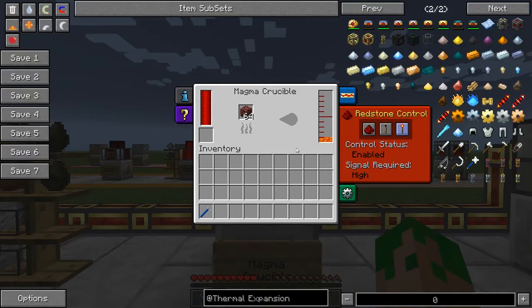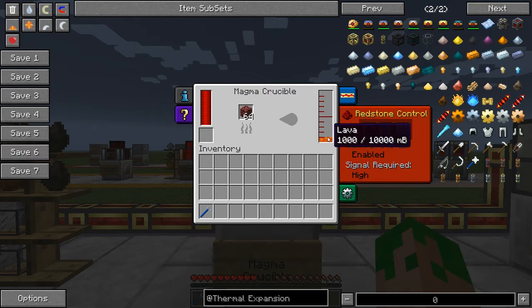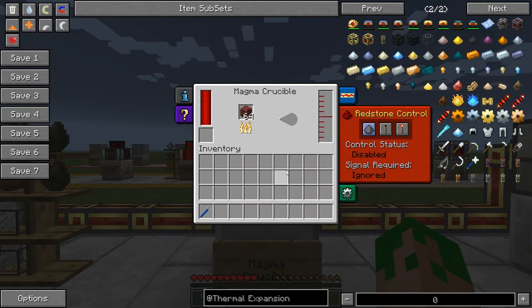The magma crucible can be very handy. It takes an item or block and converts it into a liquid. For example, you take netherrack, put it in, and it converts to lava. To find out how to make a certain liquid, go into NEI and hit the R key, and it'll bring you to a magma crucible recipe. For instance, netherrack with a certain amount of RF creates a bucket of lava. Also, if you use ender pearls you can create resonant ender, which is required for tesseracts. If we turn the redstone control back on, it takes a little bit longer — and there we go, lava.